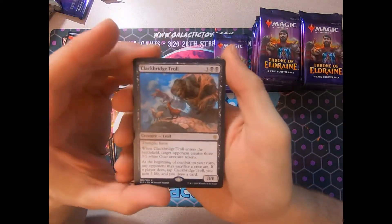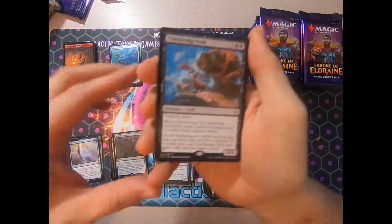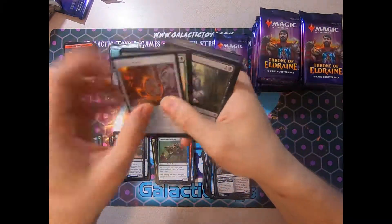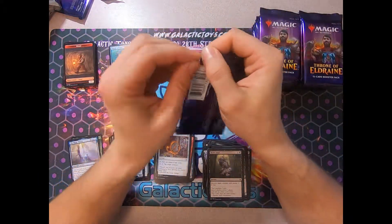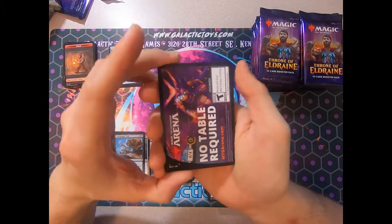And Clackbridge Troll. This thing was a house in Limited. If you opened one, you were just smashing faces. I'm not sure if it's going to make a big impact in standard. It does cost 5 mana, but it is a very, very powerful card. Drawing cards and a hasty 8-8 Trampler — it's just a winning combination. But 5 mana is a lot to ask for in any format, really.